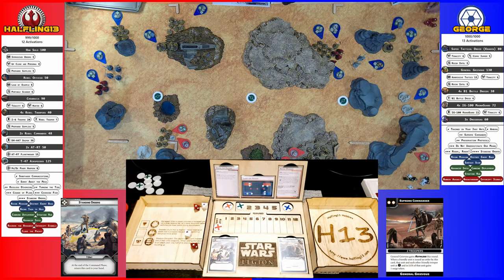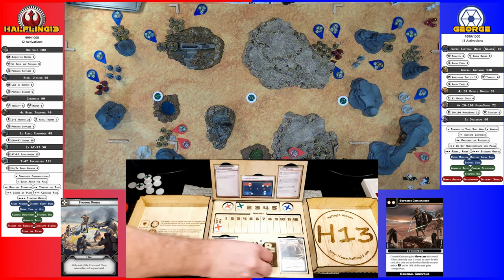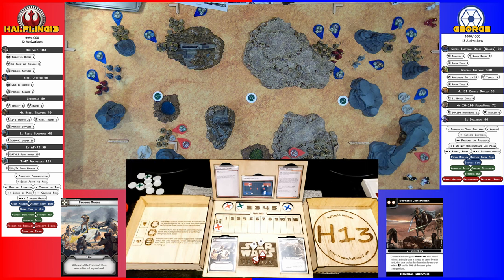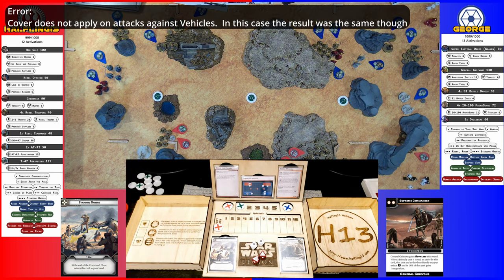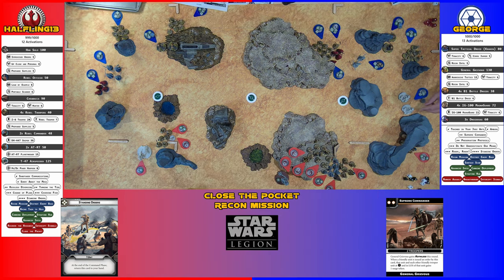I got two and two surges — two crits. Your dice rolling is doing good today. Two for cover. One that gets pierced — a model. Plus one. One that gets pierced — a model. There's three wounds a piece.